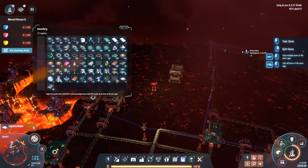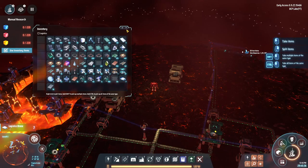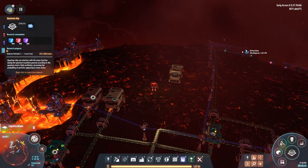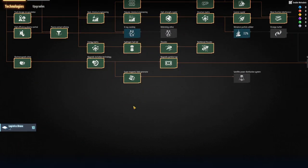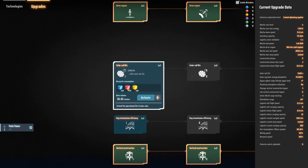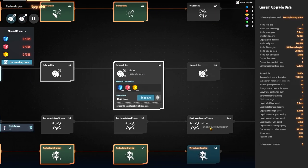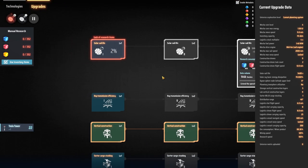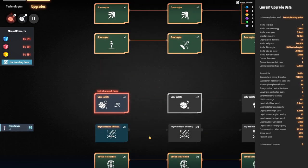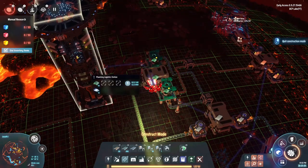I haven't gotten the prisms or graphene yet — I think it's because the drones at that station aren't powered. What I'll do is pause this research for now, and this one too, because I want to start getting the solar sail life retention going. That's relatively easy — we'll do that one, then that one, and hold off on the efficiency for now.